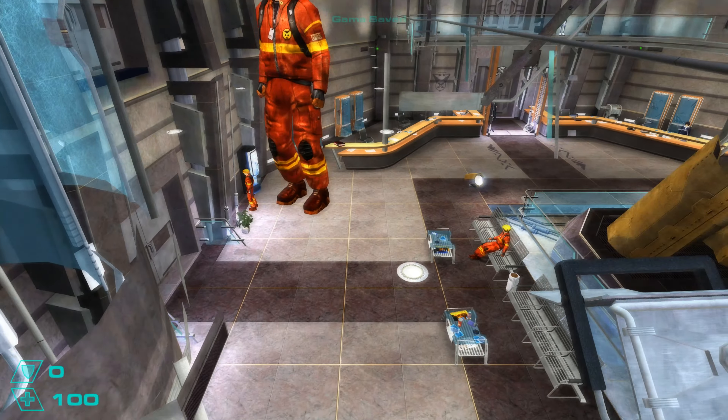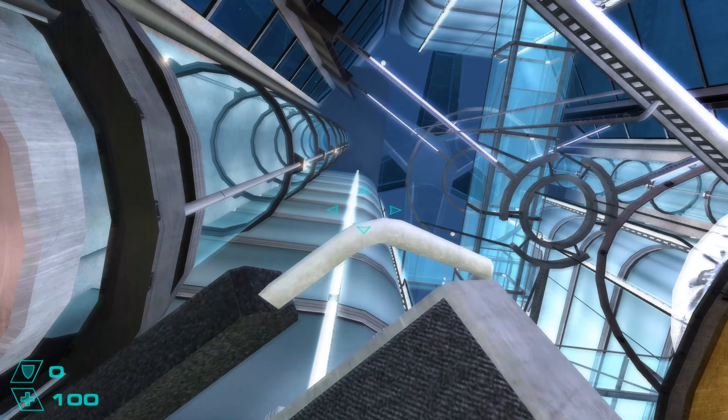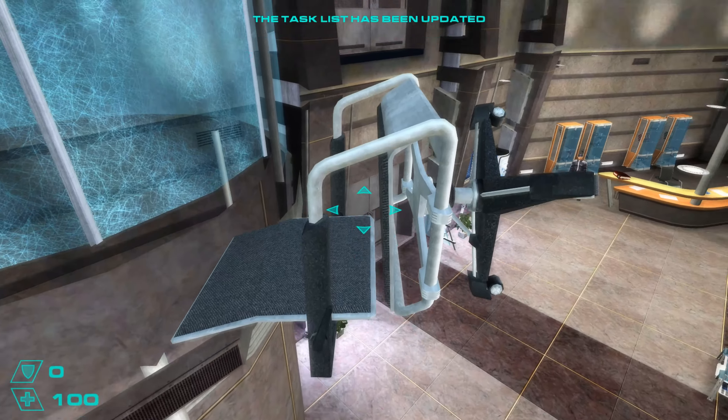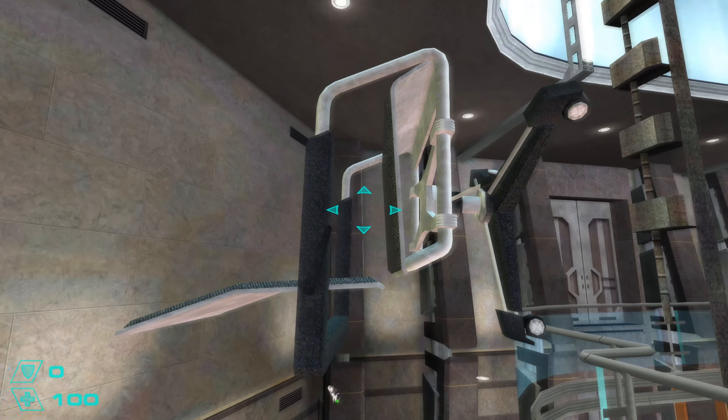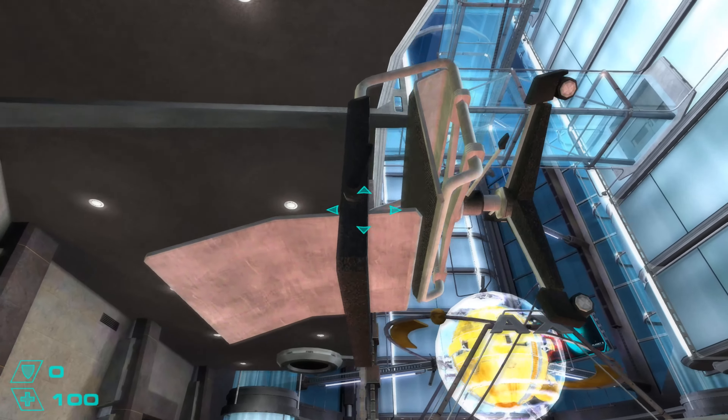And then the next step of the clip is a little bit different than last time. What I do is I position the chair so that it's in a better position to actually land on my head and balance, rather than just fall off straight away. And then I go over here.